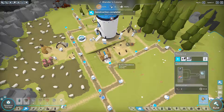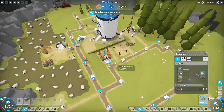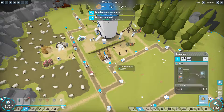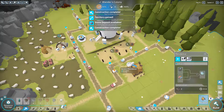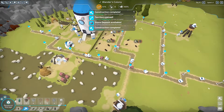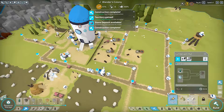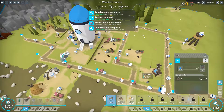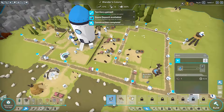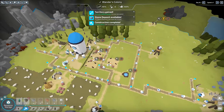There's one residence placed, two, and three. Now we'll need water - specifically a well to supply us with water. There it is. We have a bunch of stuff queued to be built.